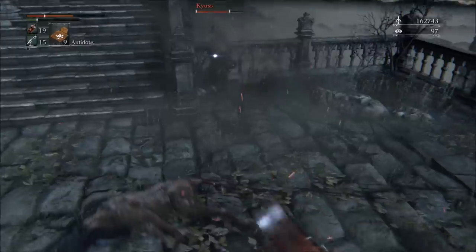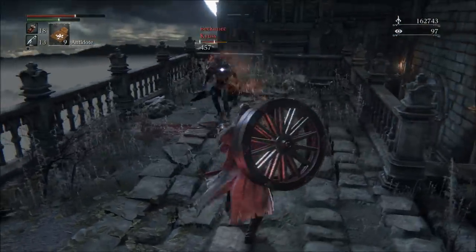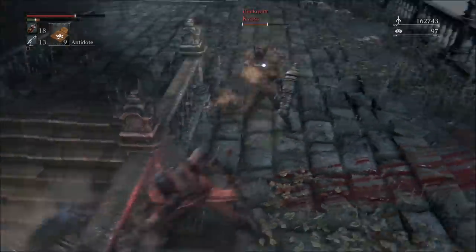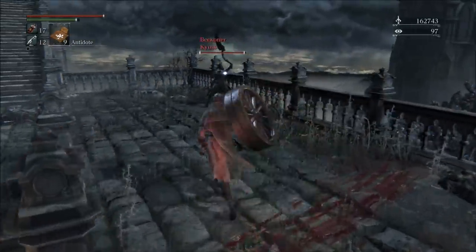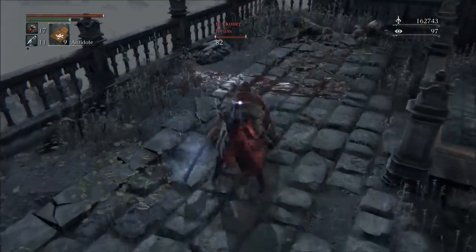One of my favorite things to do with this weapon is to use lead elixirs. Lead elixirs with this weapon can lead to some silly things happening — it's kind of stupid how well you can just throw on a lead elixir and then R1 spam away at someone. It's really, honestly, very silly.